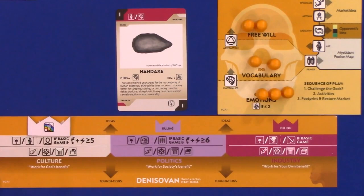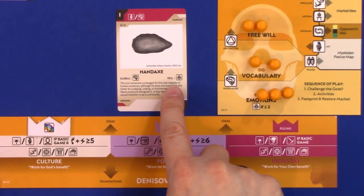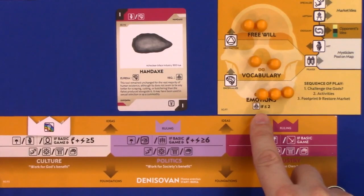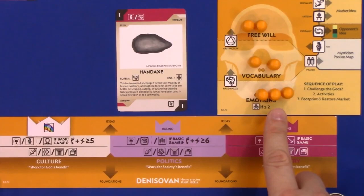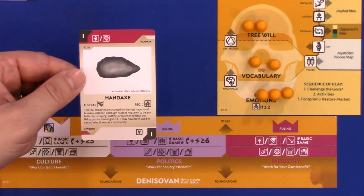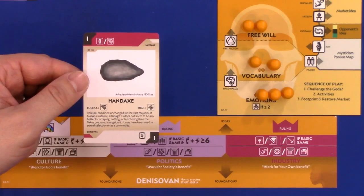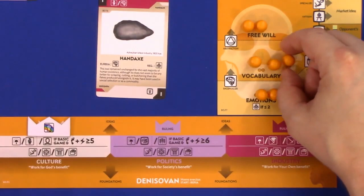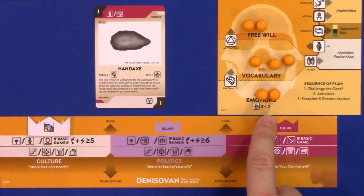The next step is checking whether you've met the requirements to keep the card. Requirements differ across all cards and epochs. This requirement is called menopause — you must have two or fewer pawns in emotions. With three in emotions, I do not meet that requirement, meaning I cannot keep the card and must discard it to the Lore Deck — the discard pile. If I had met the requirement, I could claim the card.